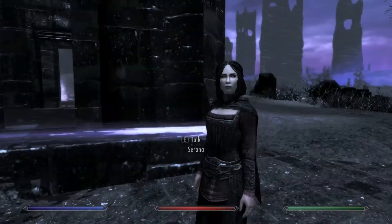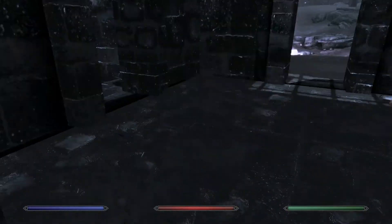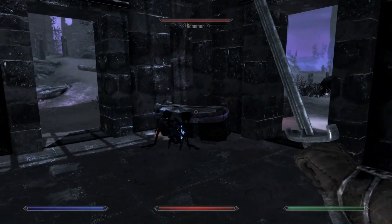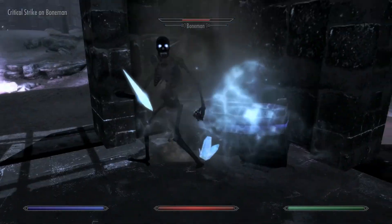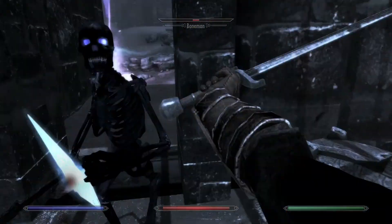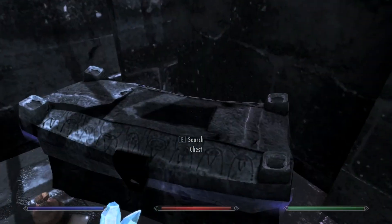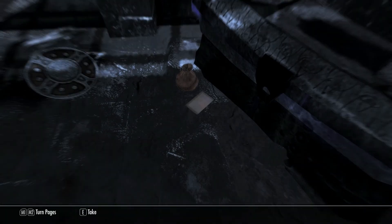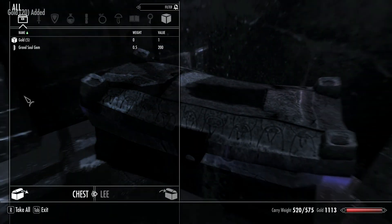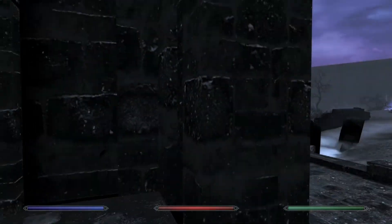What on earth are you? What's in here - the ground, apparently. Oh, a chest! Jaiib's Opus page six - I can just take that. A lot of soul gems in this place. I've heard stories about the Soul Cairn, but never thought I'd see it myself. So far it's about what I imagined.